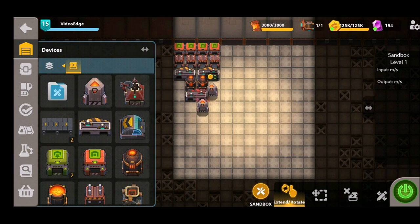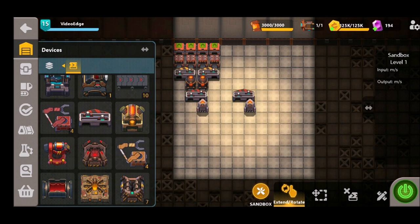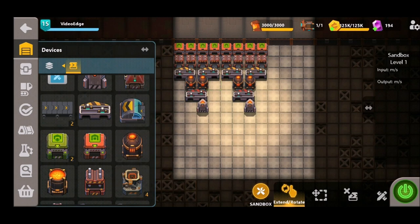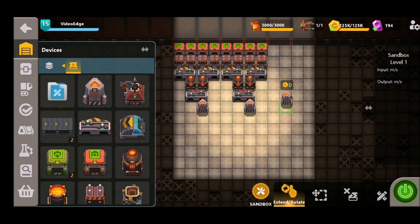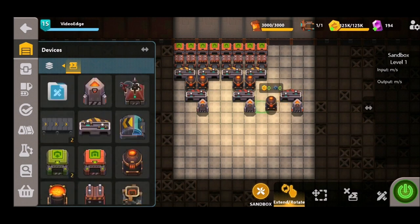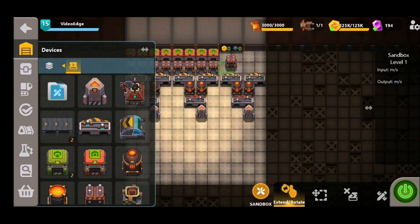We're going to copy the same style on these next two synthesizers, again using the fast splitter. As always, if you don't have fast tech unlocked you can use regular splitters and grabbers, but the output will be slightly reduced. That's two lines up. We then place our third and final line, again heating before we split, and placing our four presses and four exporters down.